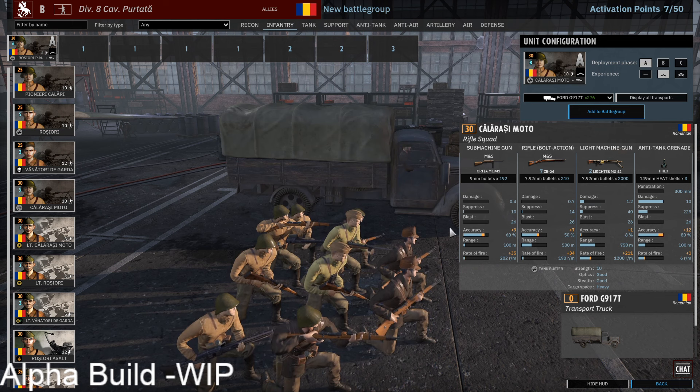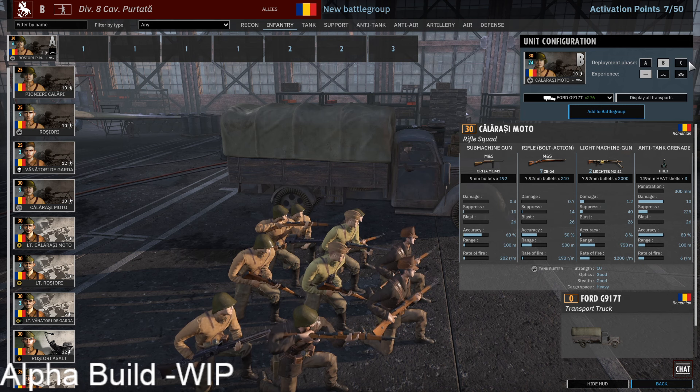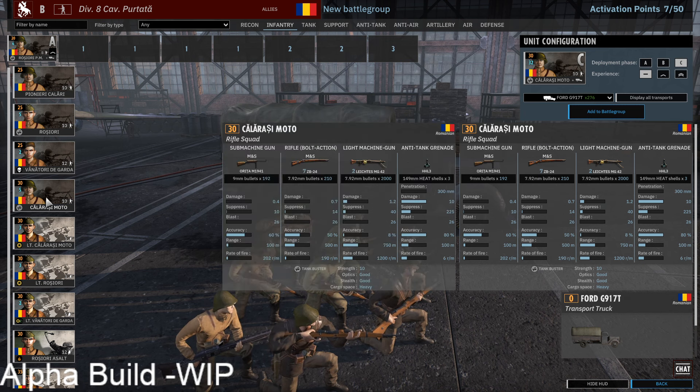Calarizzi Motto with two MG42s is also a good option — a 30-point unit that is basically your Panzer Grenadiers. Same loadout, only their Arita is slightly better than the German MP40. Basically Panzer Grenadiers with an AT grenade, no Panzerfaust, but that's fine. They have really good availability at the moment, though obviously subject to change.